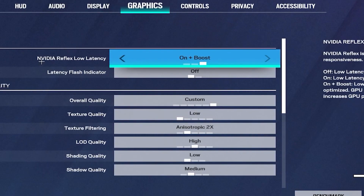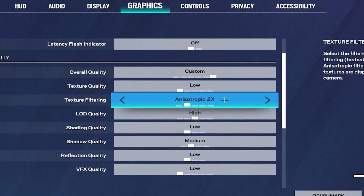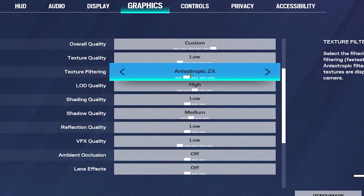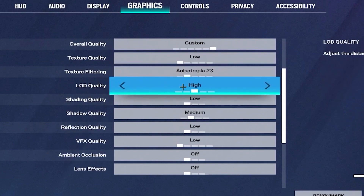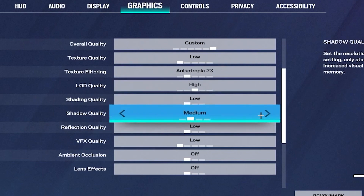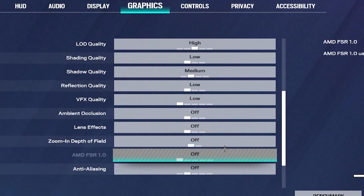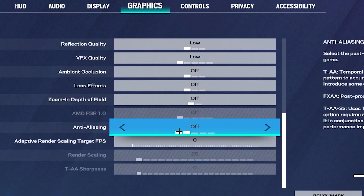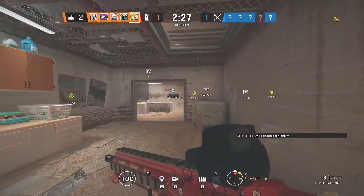Set NVIDIA Reflex Low Latency to On + Boost since this will give you the best results. In the quality settings, set Texture Quality to Low, Anisotropic Filtering to 2x, LOD Quality to High, Shading to Low, Shadow Quality to Medium, and Reflection Quality to Low. Turn all other settings off. For Adaptive Rendering Scaling Target FPS set it to zero, and turn Anti-Aliasing off.